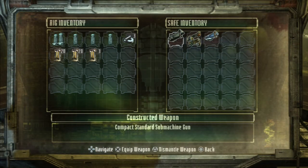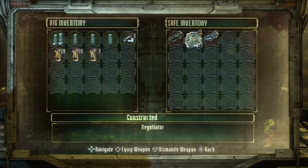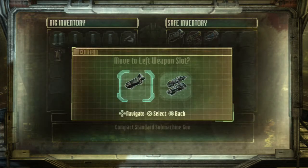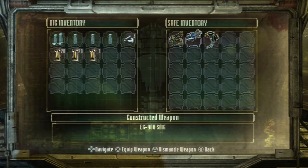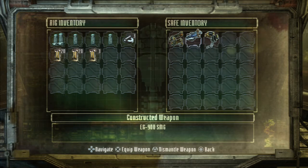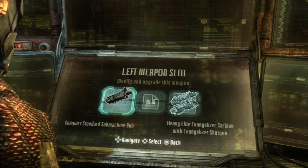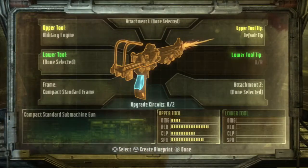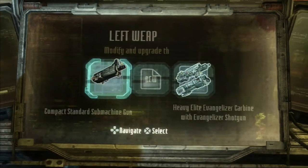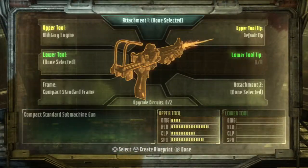I wish I could fuse guns though. Like, throw the submachine gun on my plasma cutter. But that's what that P-Shooter was — it was a submachine gun. A regular one. Yeah, that's what I'm going to do. I'm going to break down my submachine gun. I'm going to tear my submachine gun apart.